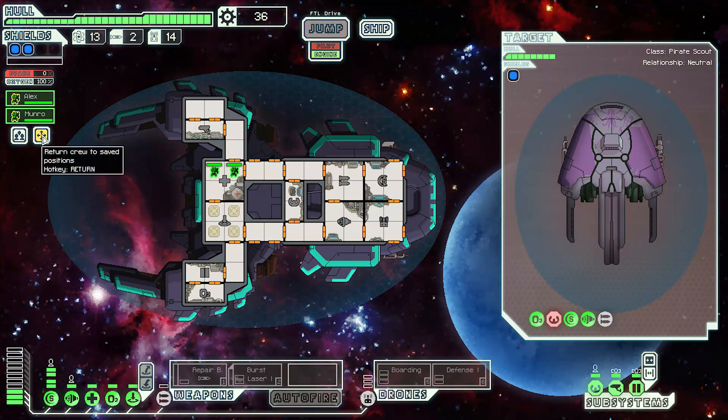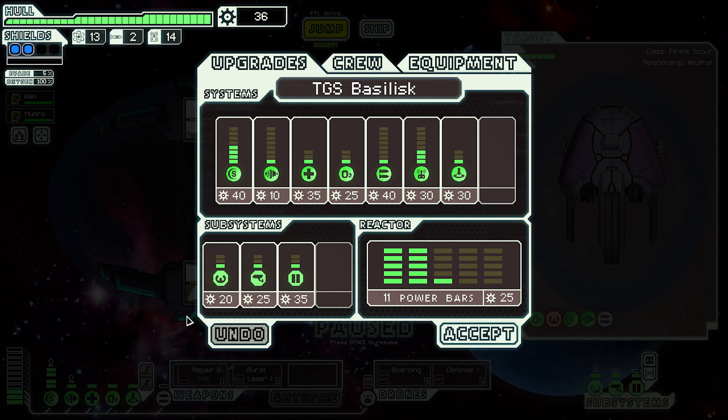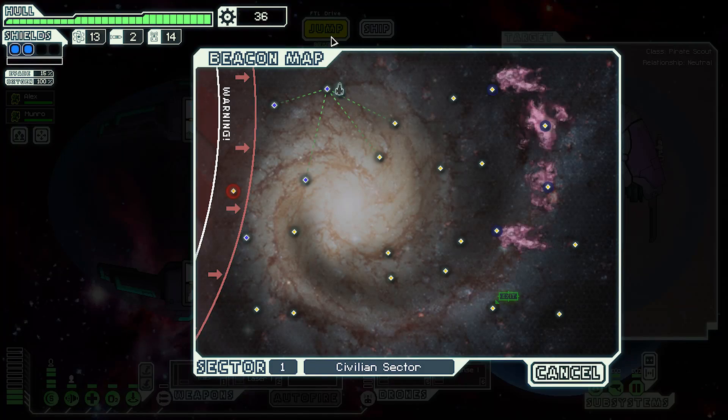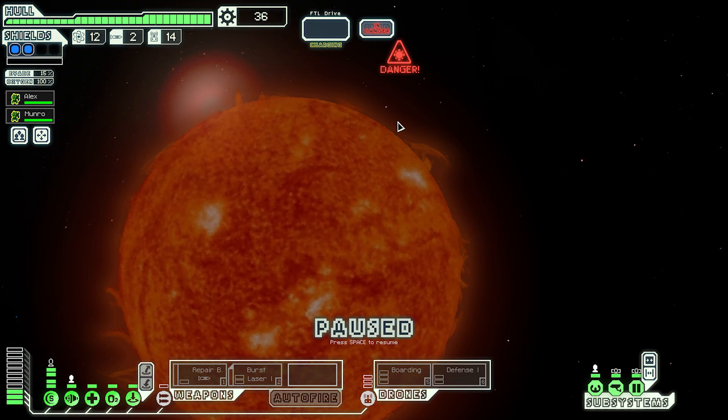Back to the med bay, guys. I do like how the med bay is right next to the teleporter — I think that's good ship design. How much is the next level of weapons? The first upgrade is 40 scrap, but we've got the power. As soon as I have 40 scrap we can do it, so probably the next jump.